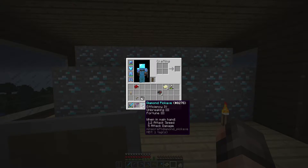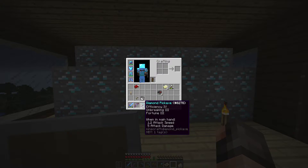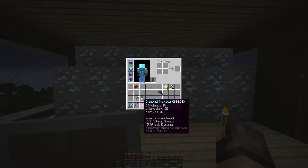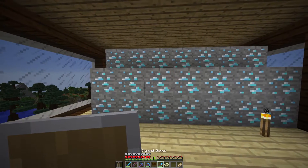I did a bit more enchanting — I got a Fortune 3 pick. I haven't put Mending on it yet. The one with Mending had Fortune 2, so I gave that to Blob Basher. I've got a Fortune 3 pick there, so we will put Mending on it — that's not a problem. We have got Mending on our silk touch one though, so that's pretty awesome.